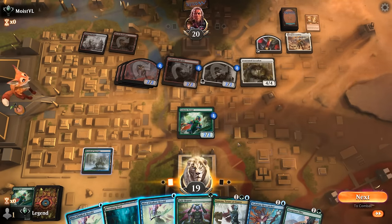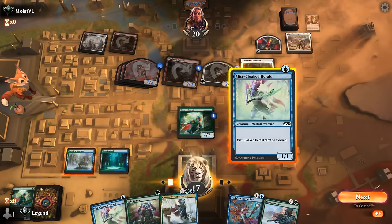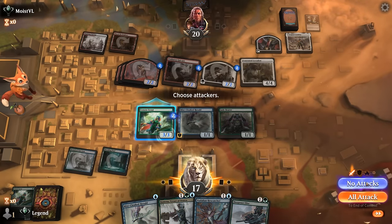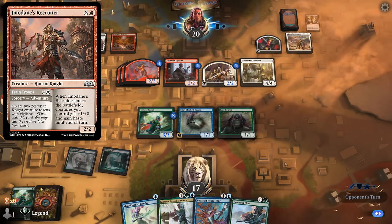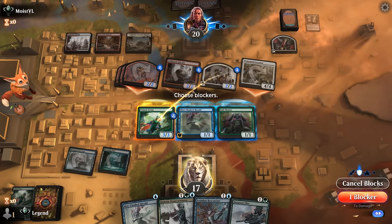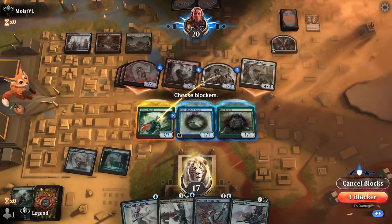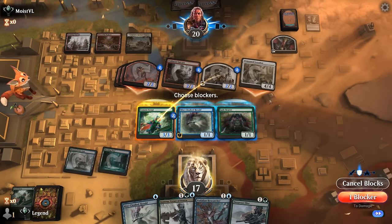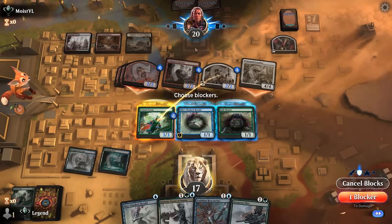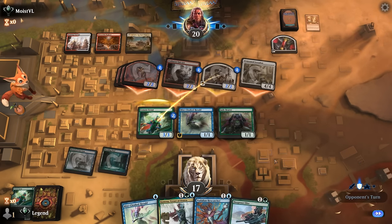Opponent plays Epiphany and then convokes a Loxodon, putting a +1/+1 counter on the team — that's going to hurt next turn. I can make a 3/3 if I flash in Hexcatcher, but I'm still taking a lot of damage — 12 to be precise. Might already be too little too late. We play Jadebear to make a 3/3 Scout and then play a Herald as well. A land into a Recruiter is definitely game over — just an all-out attack, the land transforms, and we take 12 damage down to five. Opponent can probably make more tokens.